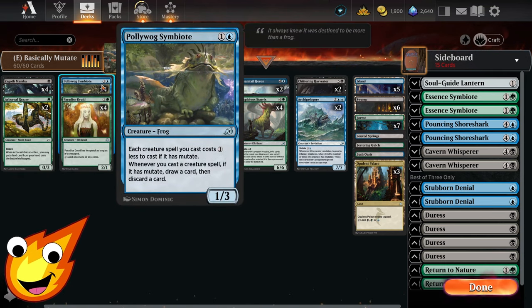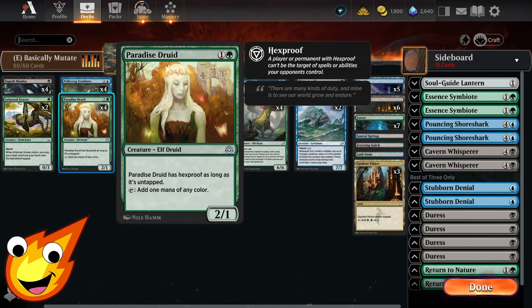In the two-drop slot, Polywog Symbiote is a frog 1/3. Each creature spell you cast costs one less if it has mutate, helping speed up the mechanic. As long as you keep casting mutate creatures, you get to draw a card and discard a card.